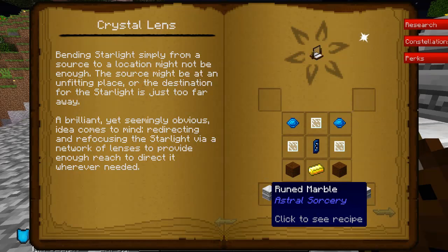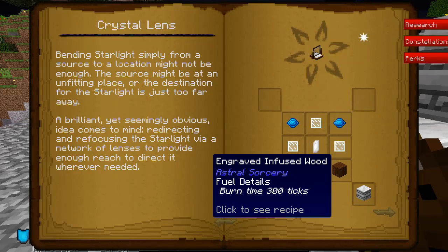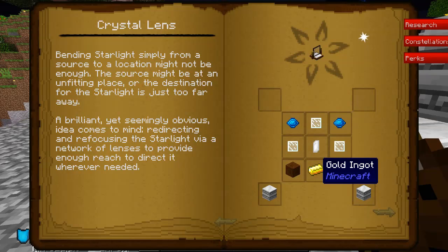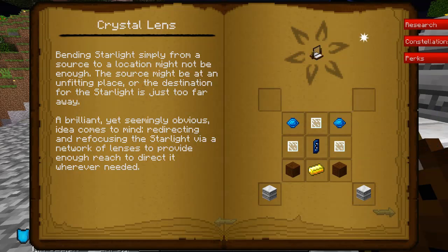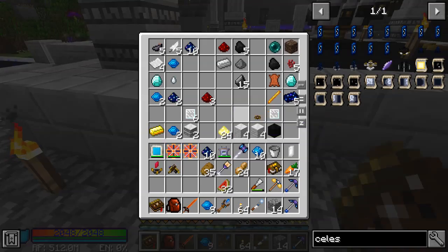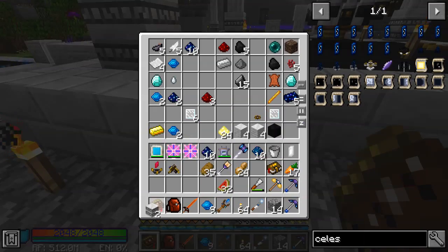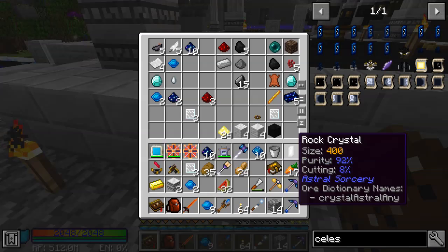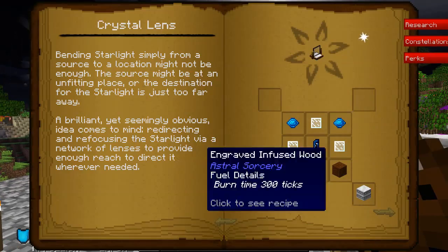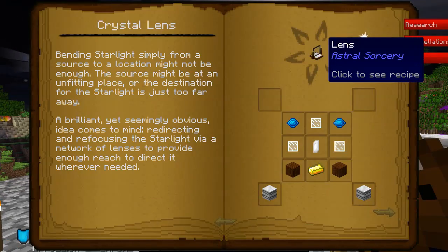These are not too bad to craft — it's two Ruined Marble, two Engraved Infused Wood, a Gold Ingot, any crystal, three Glass Lenses, and two Aquamarine. We've got all this handy right here. The crystal we're going to use for these lenses is 400 size. Purity does matter because it determines how well the starlight passes through the lens — like a cloudy lens won't pass starlight very well.